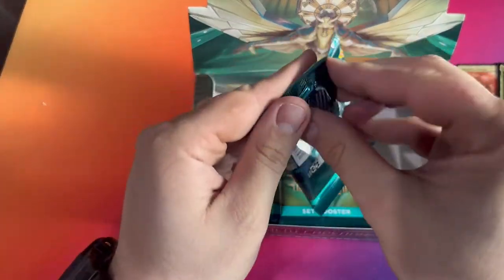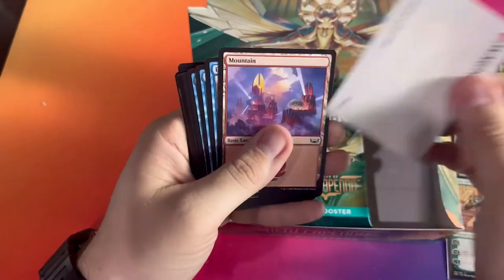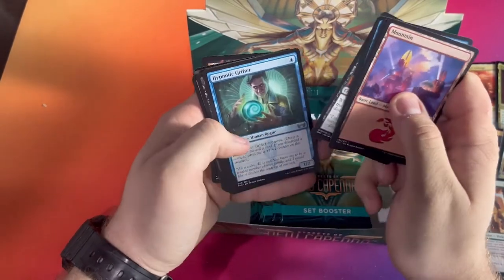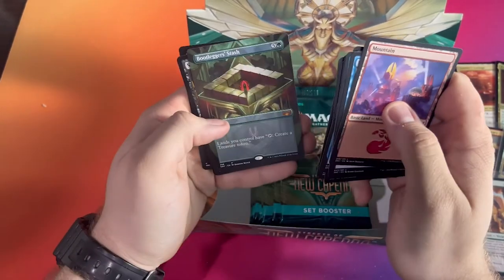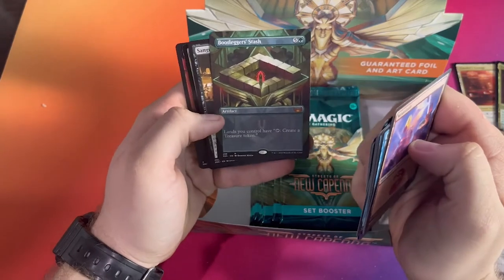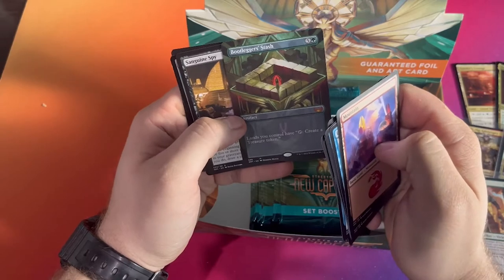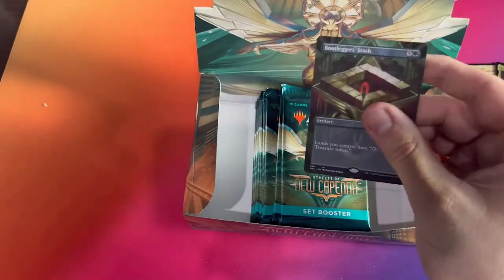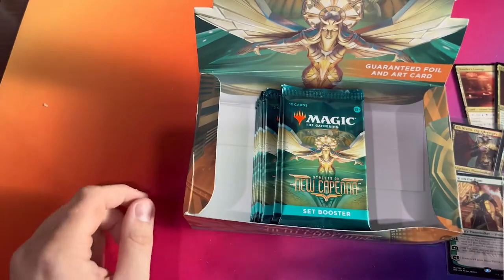Alright guys, on to the last set of packs here — still got a lot we can get. Tinkin Indulgence, Crew Captain, Bootlegger's Stash — ooh, that's a borderless Bootlegger's Stash, it's really nice. And a very good card — just being able to tap your land to create a treasure token, very nice. And Ruffian can form it. Actually probably my favorite card we pulled so far. Definitely gonna play a lot of treasure decks.